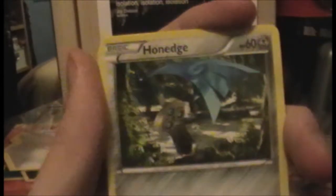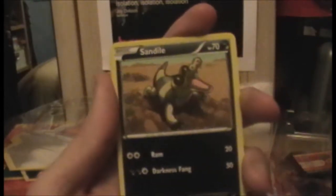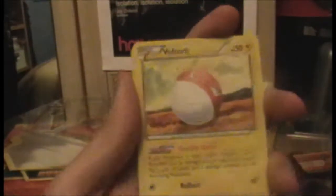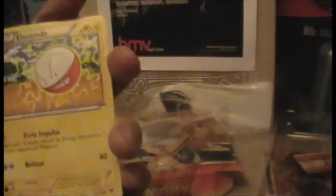Let's put it like that, turn around, and we begin with a Honedge, Froakie, Bunnelby, a Sandile — I swear to God, I've seen that art hundreds of times now — a Voltorb, a Hard Charm, a Doublade. Will we get an Aegislash in this and complete the set? A Voltorb... actually, it's an Electrode, not a Voltorb. We got a Voltorb though.